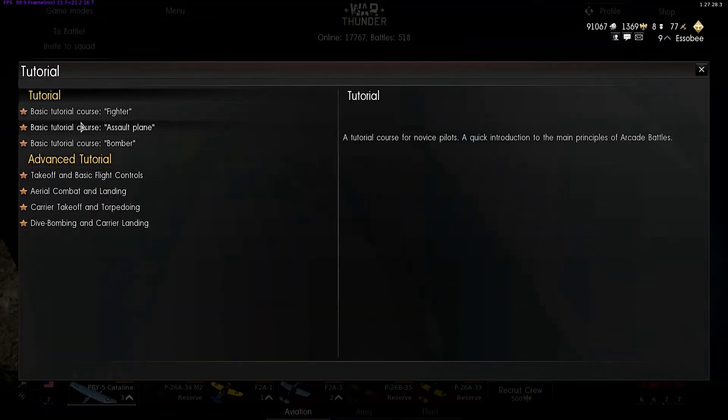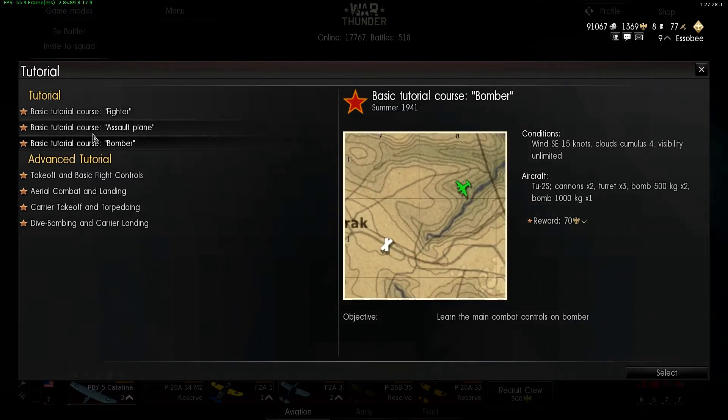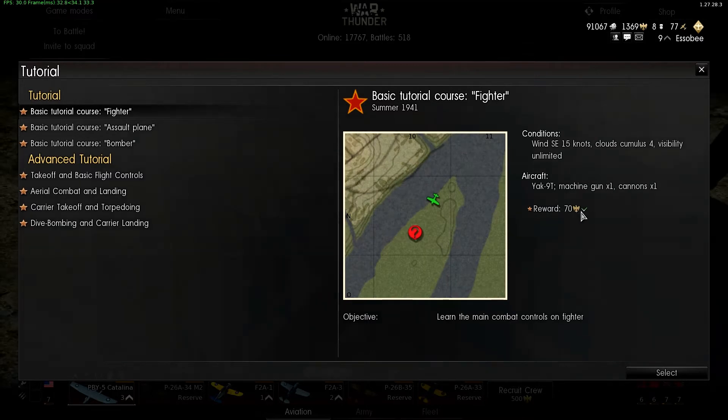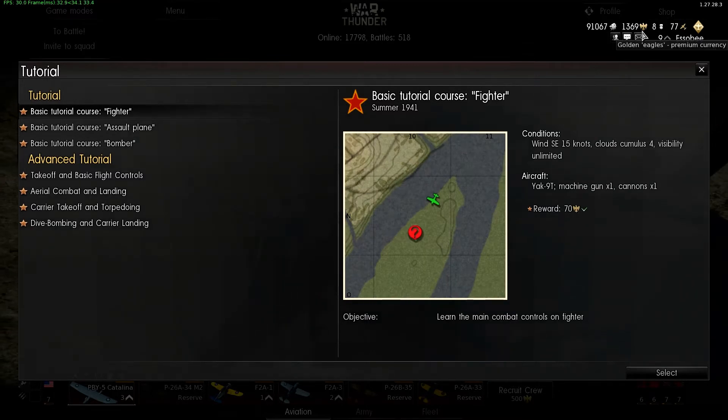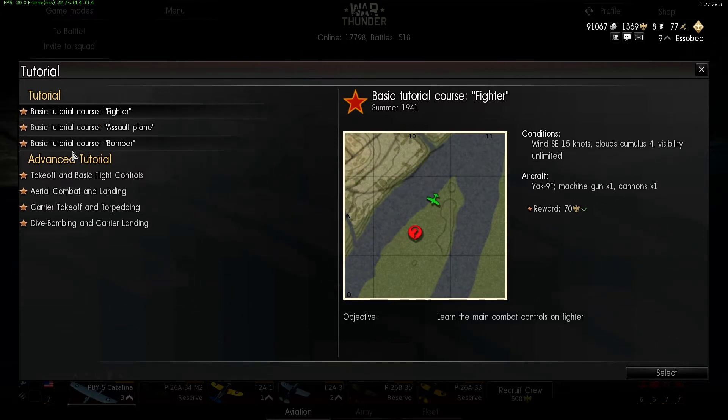Game modes — at the beginning you're going to want to do all the missions. The first three missions give you a reward of Golden Eagles, which is the real money currency. They start you off with 200, and you start with 40, so you end up with a total of 250 after you finish the first three tutorials. That's pretty much free money — the conversion rate right now is about three dollars for 500, so it's about two and a half bucks they're giving you.